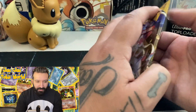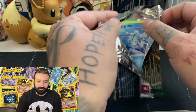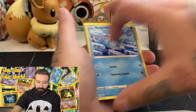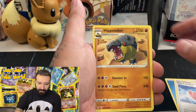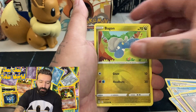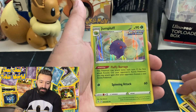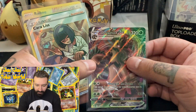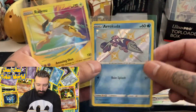Final pack of the day — let's see if we can get some last-pack magic. Any alternate art or full art would be nice. Water energy — oh, very nice! Togepi, Hippopotas, Golduck, Mewtwo, Drowzee, Scraggy, Bagon, Wooloo, Lillipup, Lillipup — and a Jumpluff holo rare! So our pulls today were: a VMAX, a Marnie Full Art, Zamazenta Amazing Rare, a Ditto V, an Arrokuda Shiny, and a Jolteon Amazing Rare.